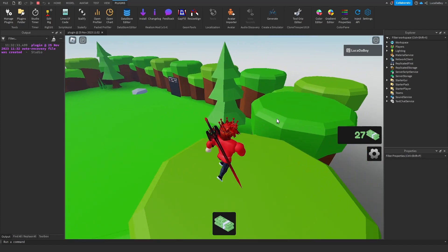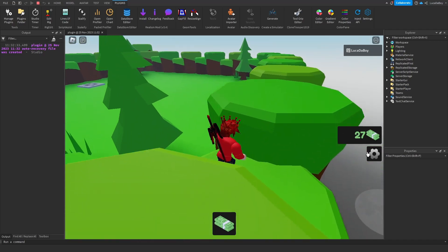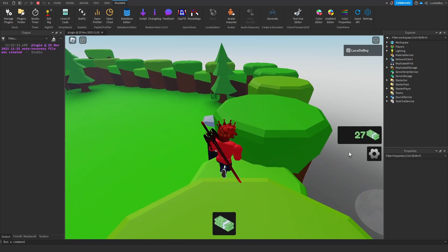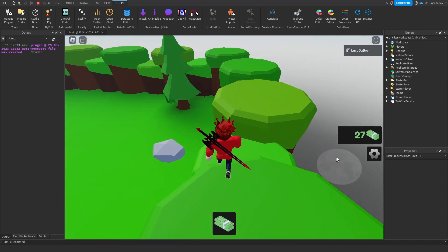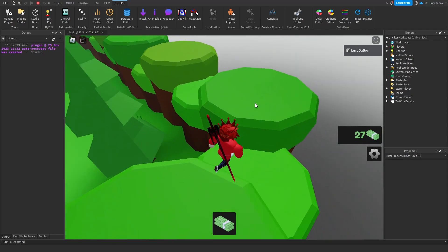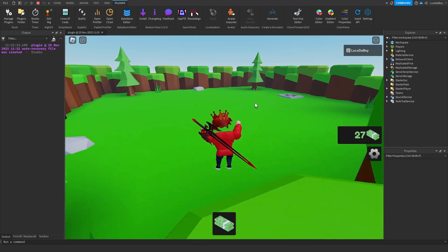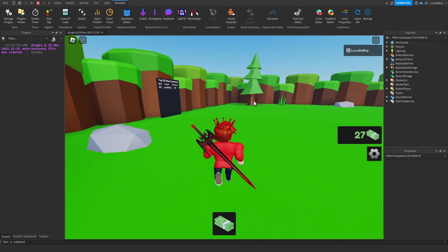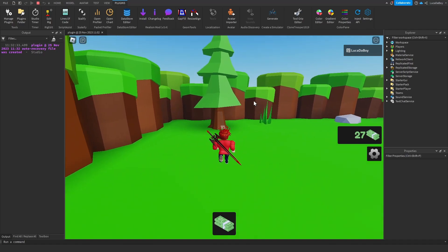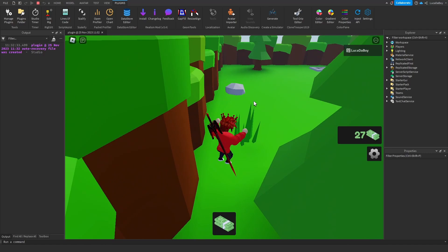I'm not sure what to add next — I'm just going to add a few currencies. I was thinking of adding upgrades later, but I want to do that in a separate video where I add upgrades and you can upgrade your things, and the prices will be generated. Yeah, I don't know much else to add — maybe just a new map, more currencies, and then try to hit it like that.